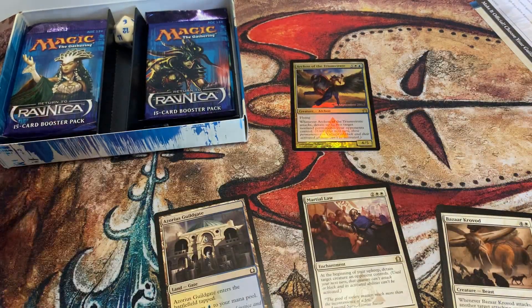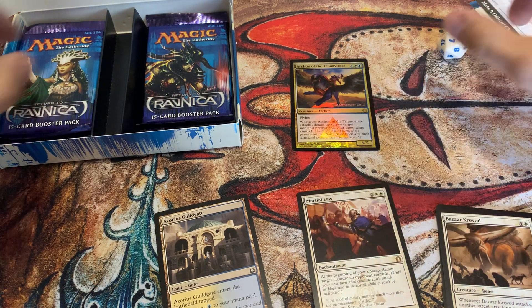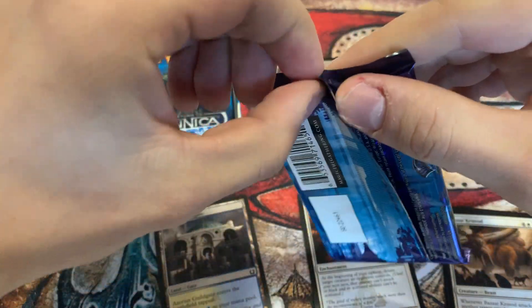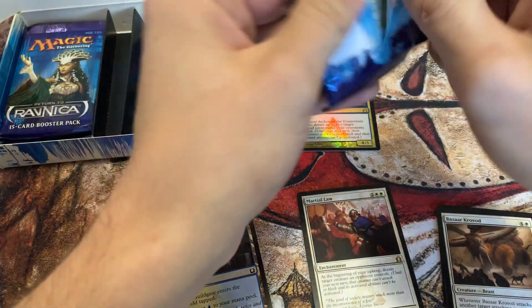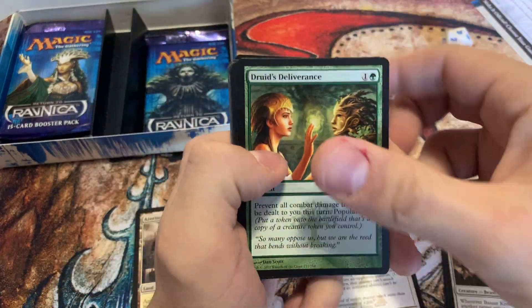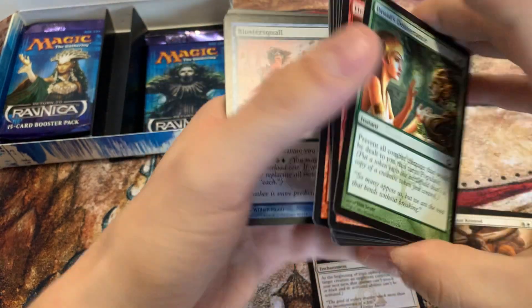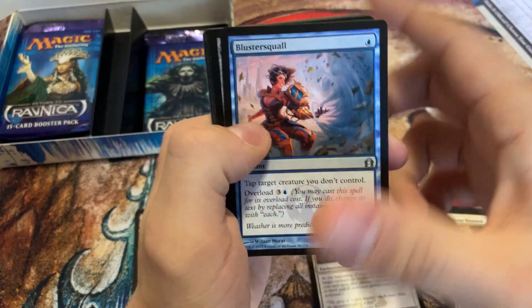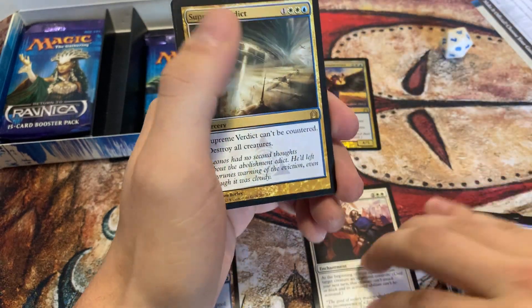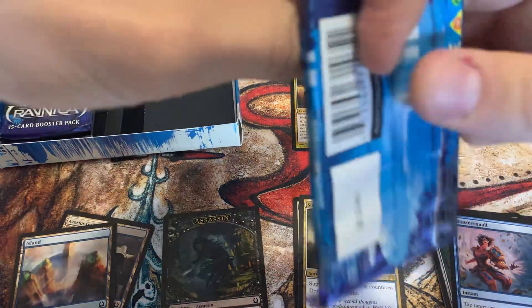Alrighty, let's get into the packs here and see if we can get anything good. I will roll the die, because you know we always do that. I got a 6 — not too great. I will link my other Pioneer openings; I have quite a few pre-release kits and Pioneer booster boxes. I'll link those up in the upper right-hand corner. I got a Bluster Squall and a Supreme Verdict. That's a very playable card — it's been reprinted in the mystery boxes, but still a good card nonetheless.